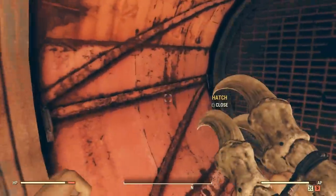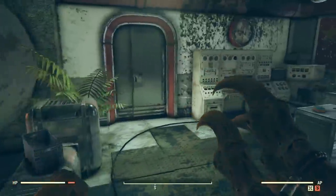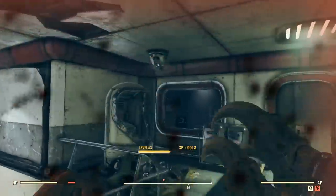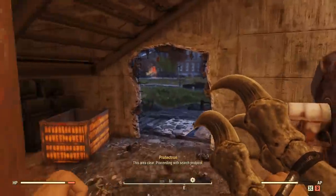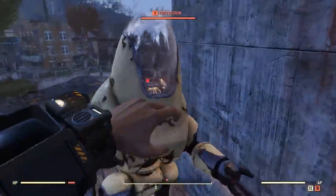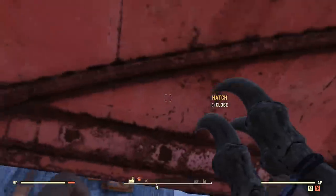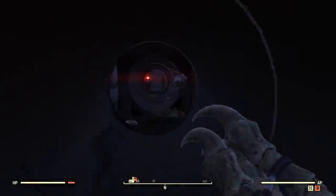Starting things off, we have the Fujiniya Intelligence Base — I'm probably butchering that name. A lot of you may have seen this one, but there are a few interesting parts you may have missed. This is actually a secret Chinese intelligence base that was under Mama Dolce's. Basically they were spying on the surrounding area and had a cover with Mama Dolce's itself.